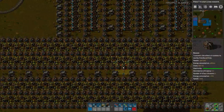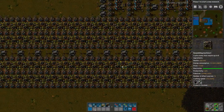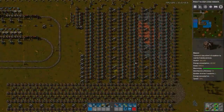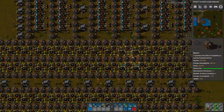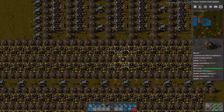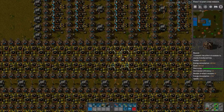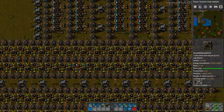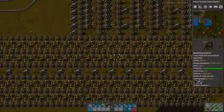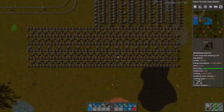I originally designed this to only provide rocket fuel for my trains, but when I calculated the ratios — which are entirely correct, with the exact number of machines needed — I did all my calculations per second. It comes more naturally to me to work in seconds, but obviously the numbers are smaller than per minute. So I saw a number like 24 and thought that's not going to be enough to supply anything but the trains — but as it turns out, that's per second, so per minute this thing can produce over 2,000 rocket fuel.